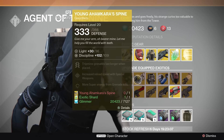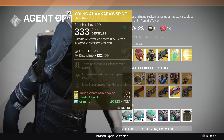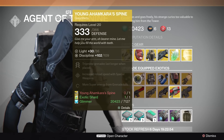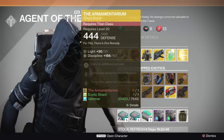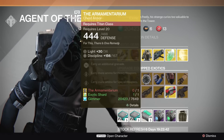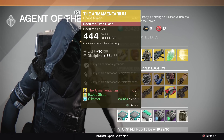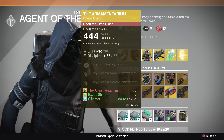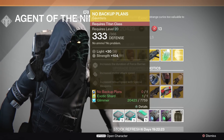A lot of people are going to have Young Ahamkara's Spine — I think it was sold two weeks in a row. This is okay, it's not an awesome piece of gear, but if you find yourself using it a lot, it's kind of a no brainer. The Armamentarium is definitely a no brainer. This is an awesome chest piece for the Titan class. Having one extra grenade is awesome, carrying more ammo for heavy weapons and special weapons is awesome. I think this might be the best piece of exotic gear for Titans at this point.